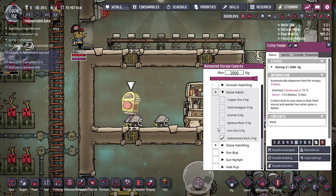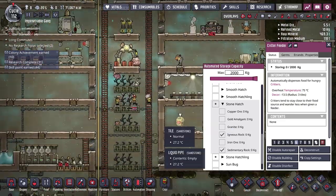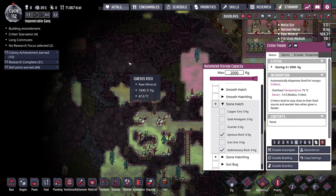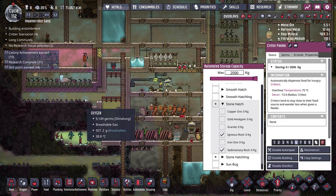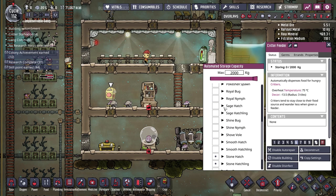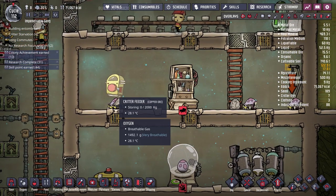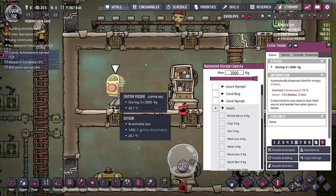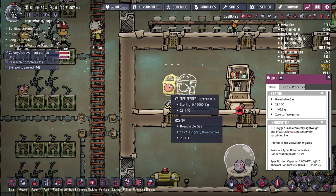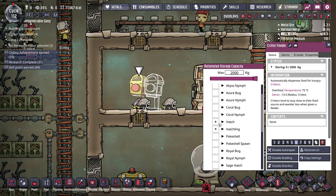I'm going to allow the stone hatches to eat igneous rock — we've got so much of it around the base. The normal hatches cannot eat igneous rock, so for now I'll feed those sandstone. I think we'll need a second critter feeder: one for stone hatches eating igneous rock, and one for regular hatches eating sandstone, because if we put both in one feeder it'll fill up with one or the other and either the stone or normal hatches will die.